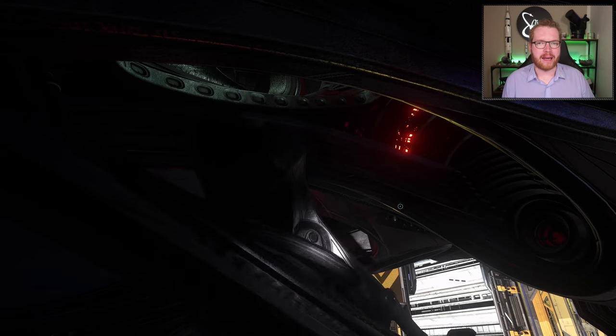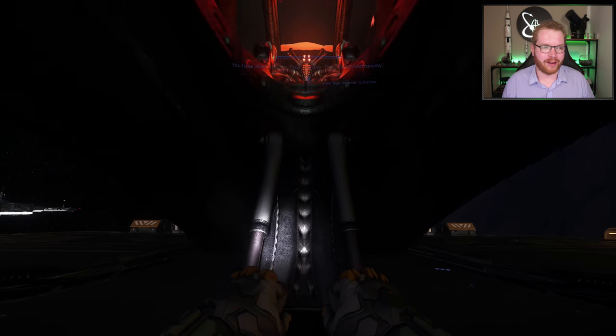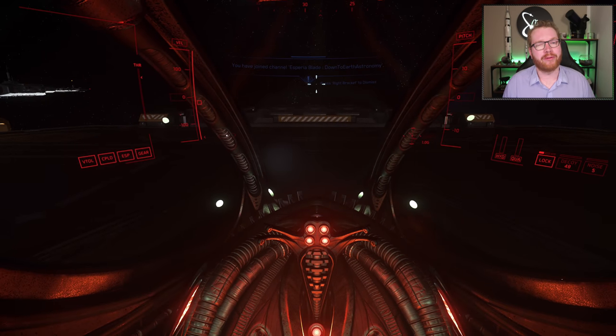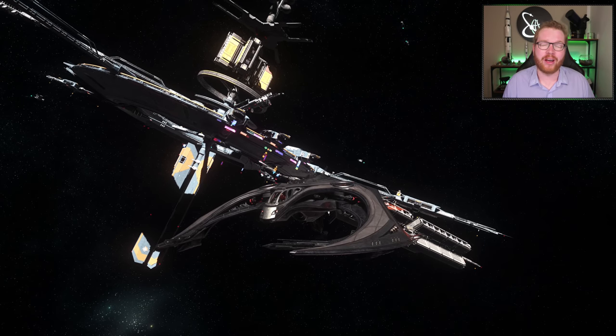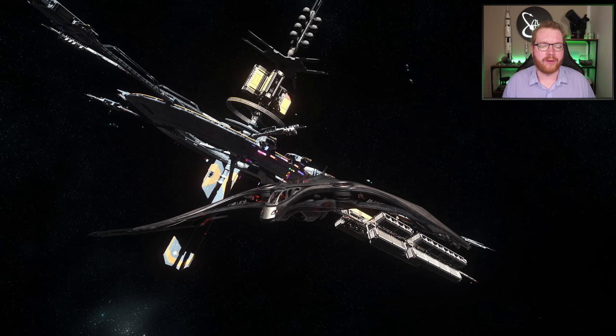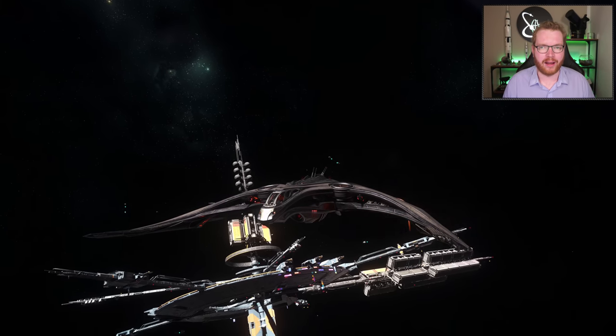Then we have the Esperia Blade — this unusual-looking ship is also an alien fighter. Those aliens really seem to like their fighting ships. I got this through the referral program for 100 referrals, and you can get it in-game at the Astro Armada at Area 18 for 3,370,600 Alpha UEC.